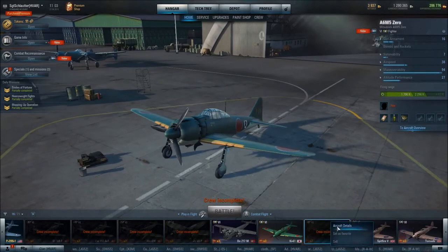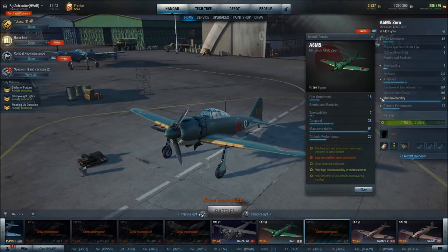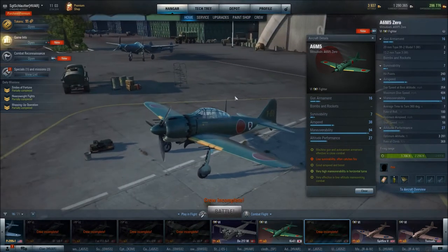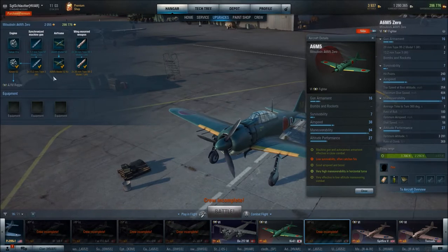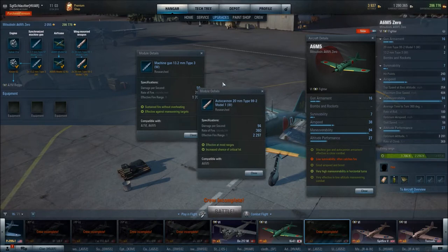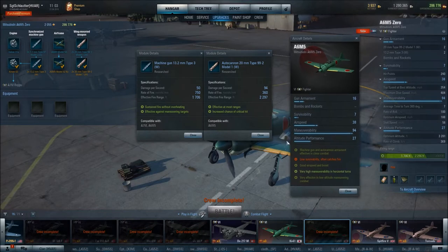Let's take a look at the stats. It's got machine gun and autocannon armament effective in close combat. You get two 13.2mm guns and two 20mm cannons, so it actually has pretty decent firepower. It's also got pretty good effective range — the firing range of the 13.2s is 1,700 feet, which is actually longer range than some of the other machine guns at this tier.